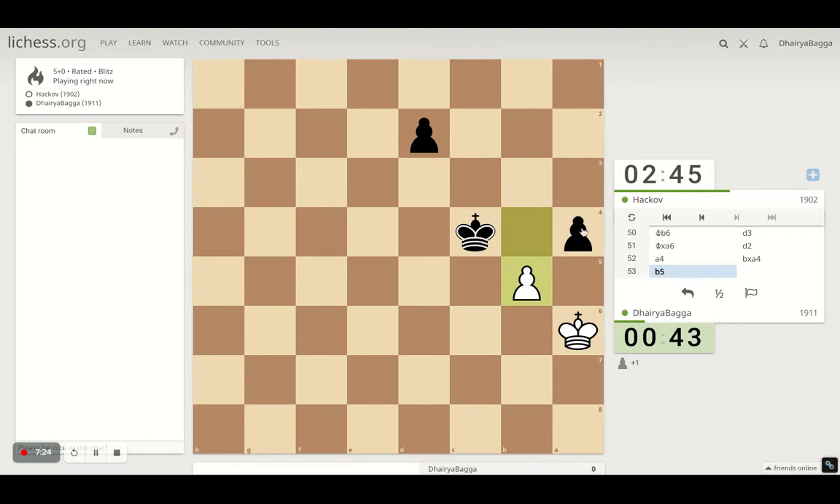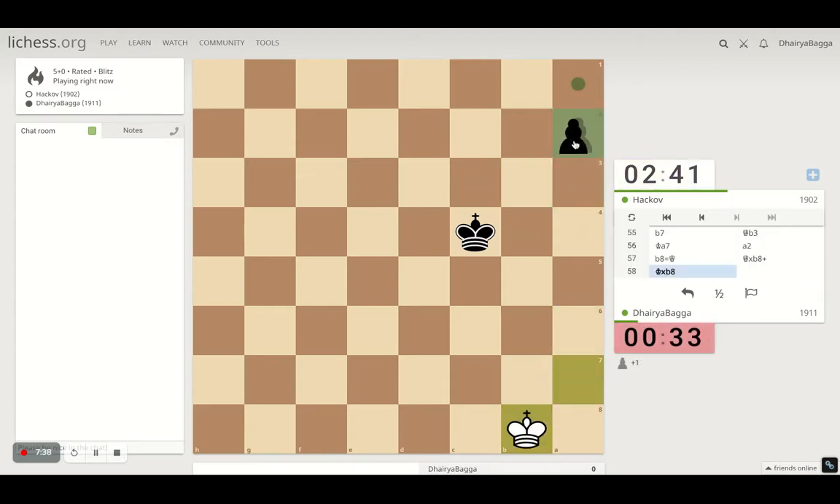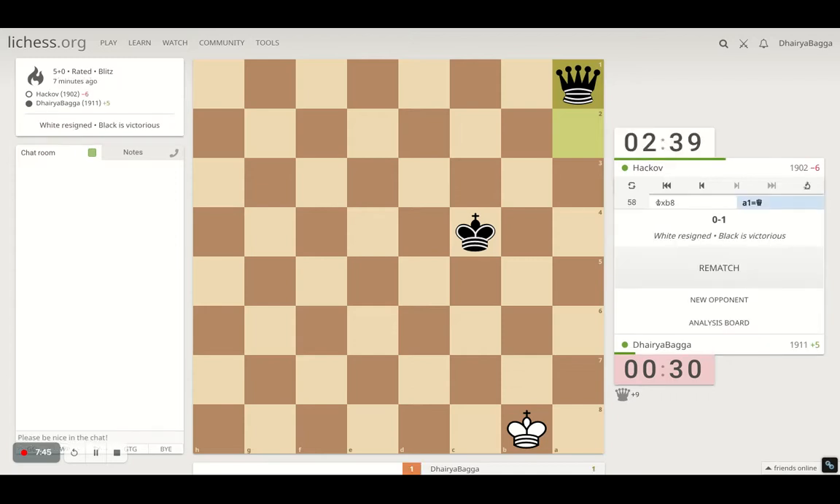That's more than enough. We'll take the pawn, we'll take the other pawn as well. The queen comes — let's stop the pawn first. Move the pawn forward and get a queen quick. Here we go. 30 seconds is more than enough to mate. He resigns. We goofed up in between but managed to put it back — actually, I won't say it was a goof-up; he played very well at that point.